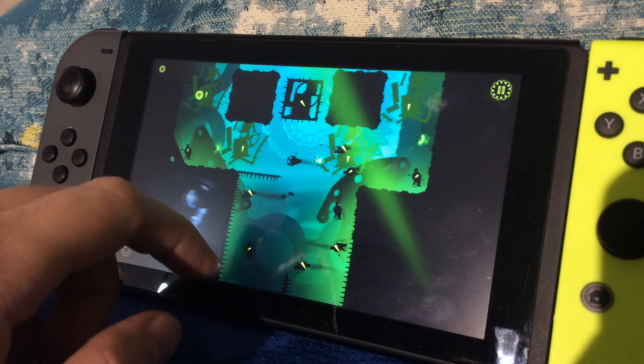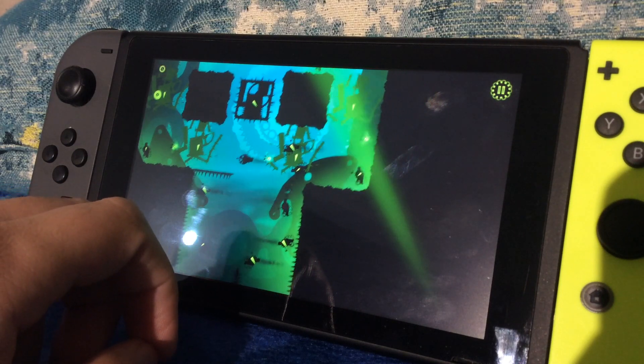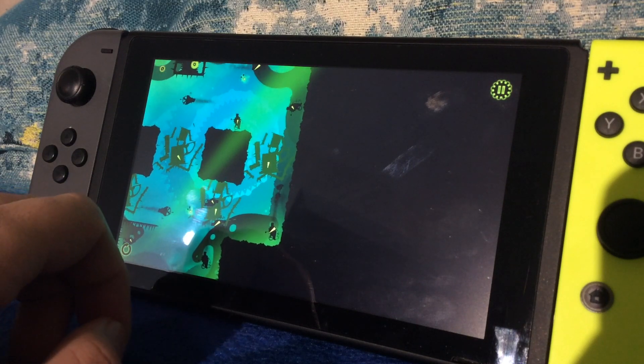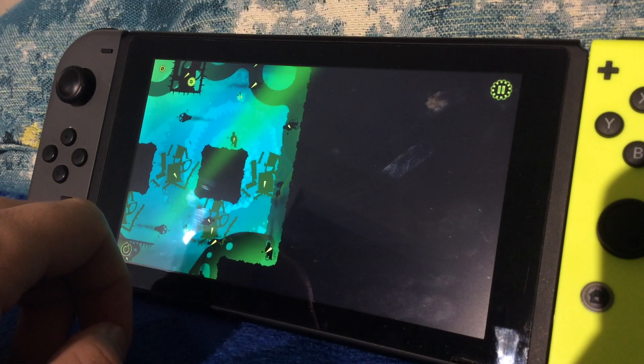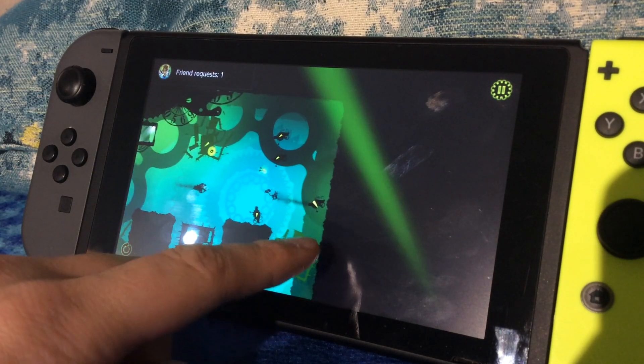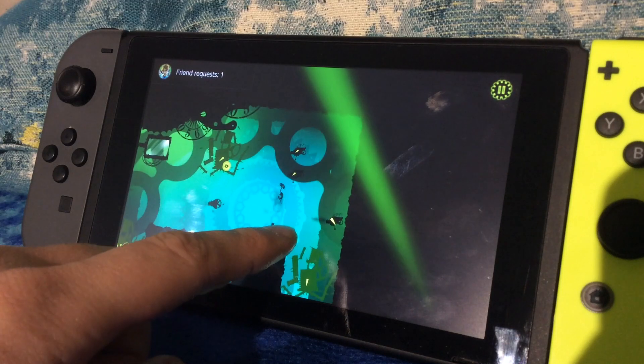First and foremost, it must be stated that Green Game: Time Swapper is portable mode only — there is no docked gameplay at all. If you try to play in docked mode, all you'll get is a bit of funky music playing and a short message telling you to pull it out and play. As a former mobile game, this is fair enough.